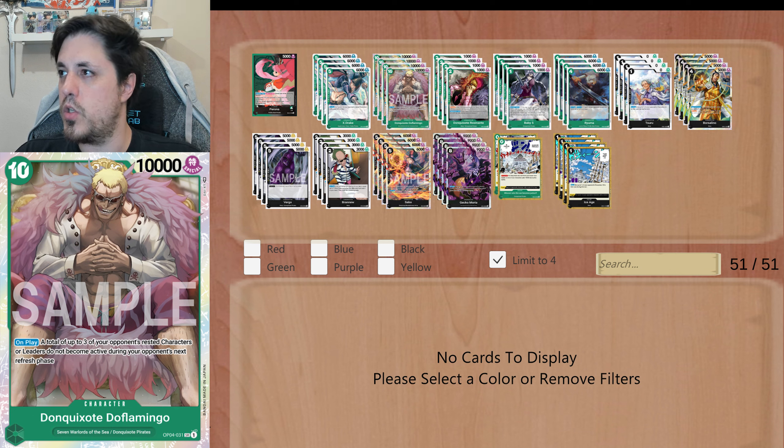4 copies of Don Quixote Doflamingo Super Rare. This card is so annoying. You play this — you need your 10 dons, that's gonna be your play for the turn. But the on play is really good: a total of up to 3 of your opponent's rested characters or leaders do not become active during your opponent's next refresh phase. So if your opponent hits you with a lot of characters, you just play this, choose the leader and another 2 cards, and your opponent probably cannot do anything on the next turn. You have a 10k on the table, hitting with your other cards, and your rival probably cannot attack much. You're gonna buy time to play other cards and you're gonna stop 3 attacks with this, which is gonna be insane.